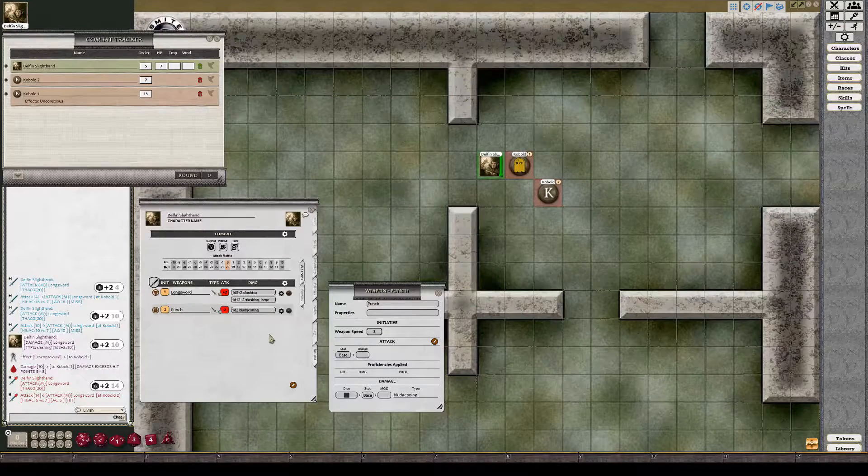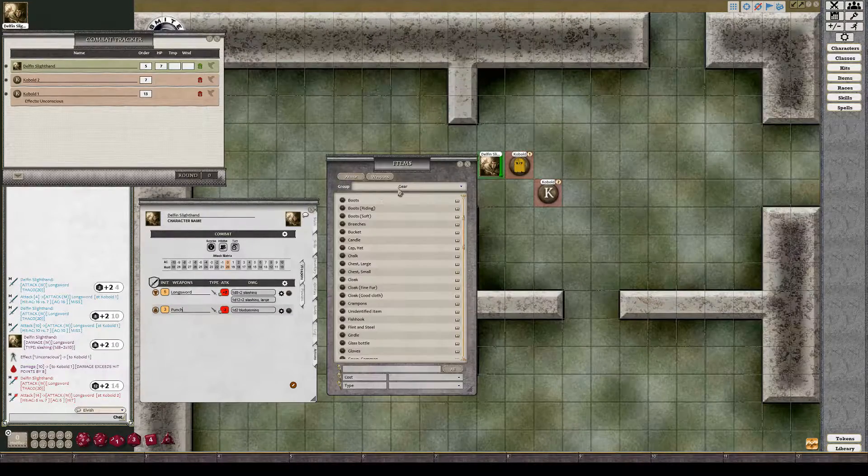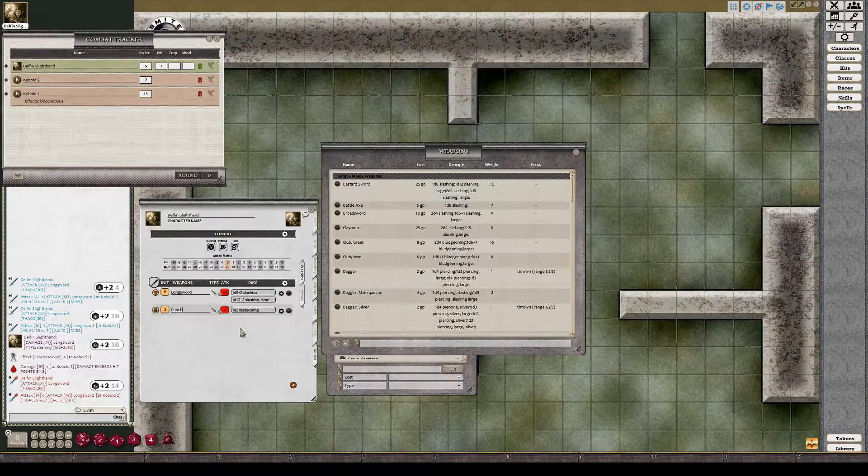If you want to clone a weapon, right-click on it and select Clone. It will create a duplicate — so if you need Punch One and Punch Two with different hit values, or a Long Sword and Short Sword as separate entries, you can do that by cloning. You can also right-click and Delete to remove a weapon. You can also drag and drop items directly onto the Weapons tab — say you just picked up a battle axe, drag and drop it and it will add all the configured options for that weapon.